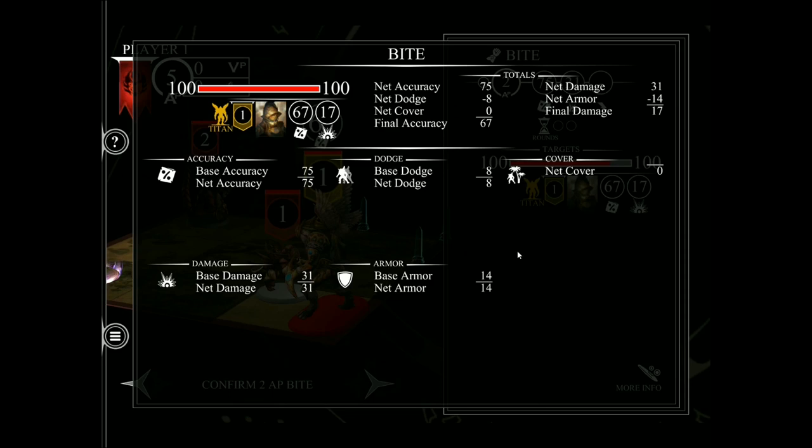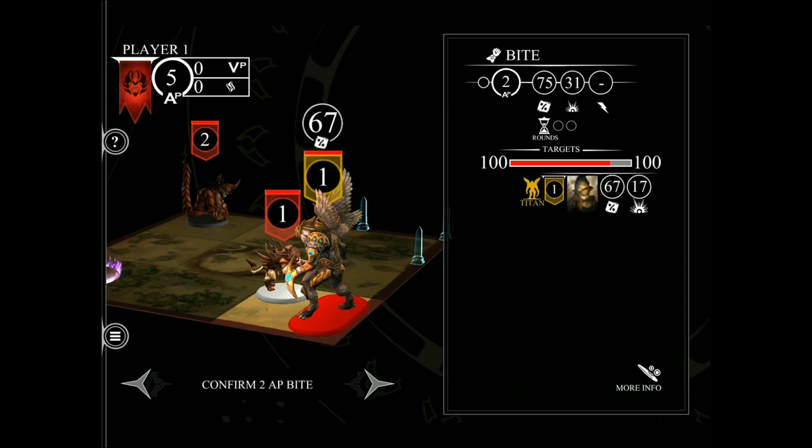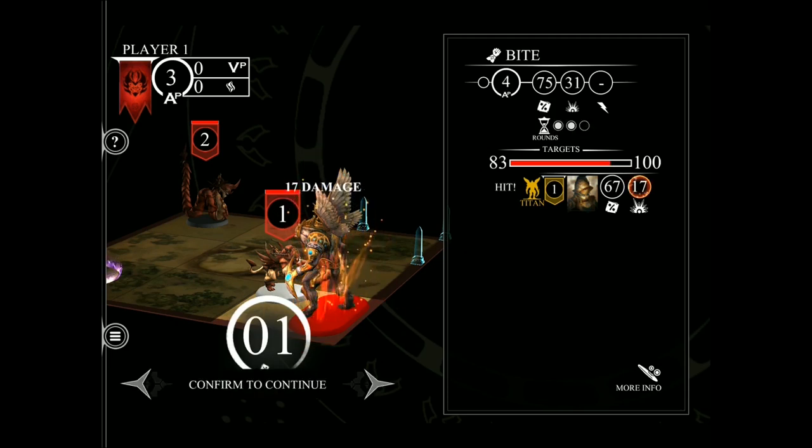Pressing both buttons again will take me back to the attack screen. When you want to confirm the attack, click the select button and the app rolls the dice for you. You'll notice on screen I rolled a 1 — that's a fantastic roll and definitely a hit. And as you can see, the damage has been removed from my opponent, which had 100 points at the beginning of this combat and has now been reduced to 83.